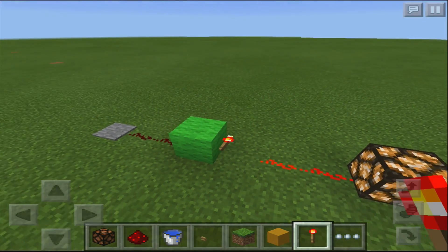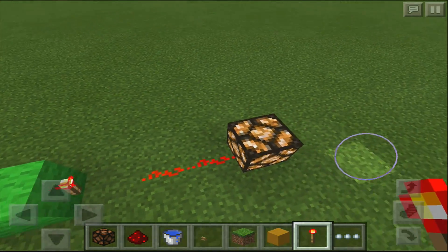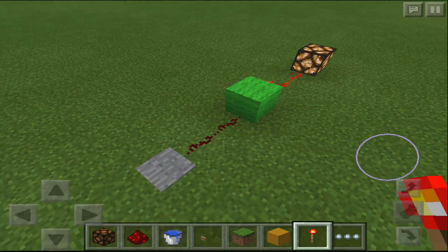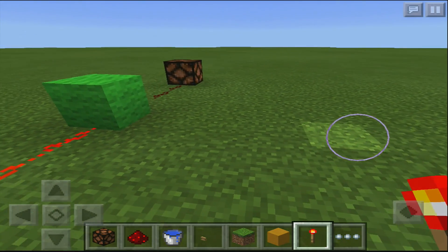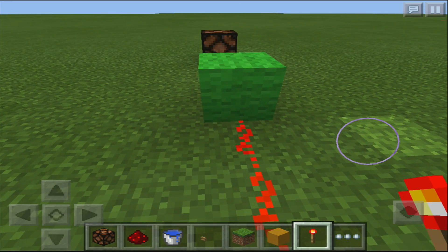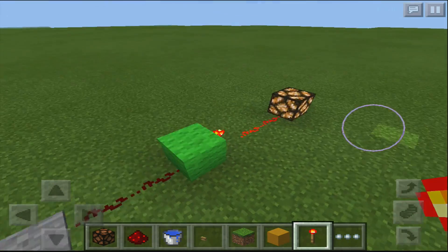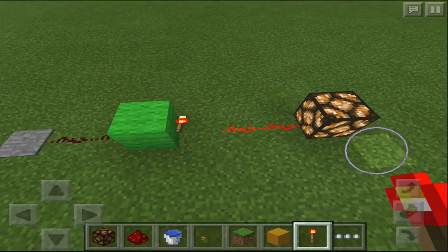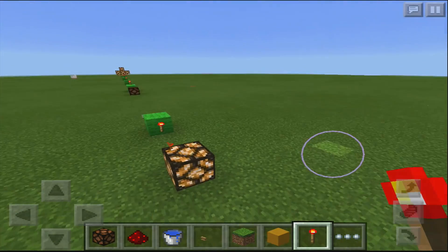You can also use a torch to invert redstone signals. As you can see, this redstone signal powers the lamp. But if you add a redstone torch, it's going to turn it off. This is a way you can make lamps go off when you press a button, or doors close when you press a button instead of opening. Something very useful to keep in mind.